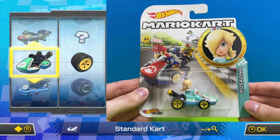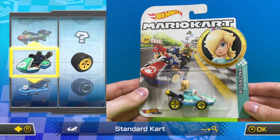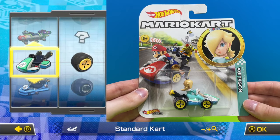A very neat appearance in the series, this is the character Rosalina driving a teal standard cart with yellow standard wheels.